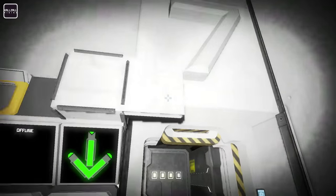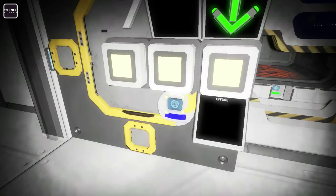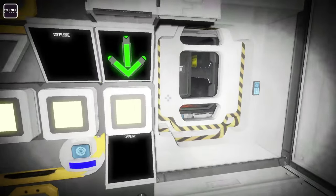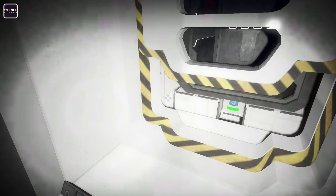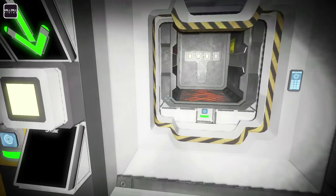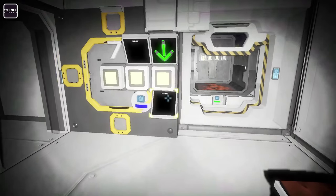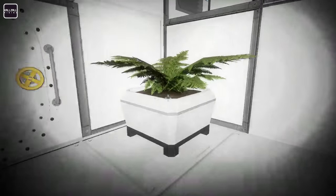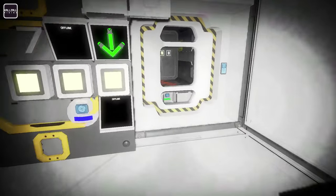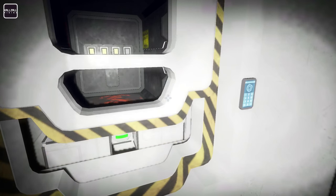Obviously this door opening and closing is run by a sensor, so as soon as you walk in the sensor opens it. That's pretty much it. Let's show what else features the ship has.